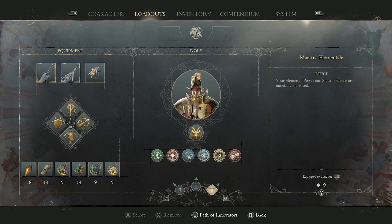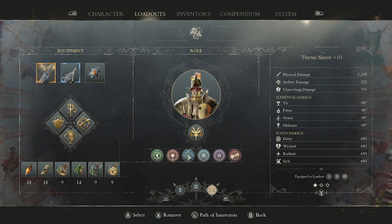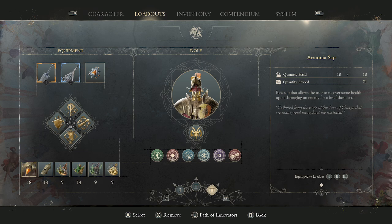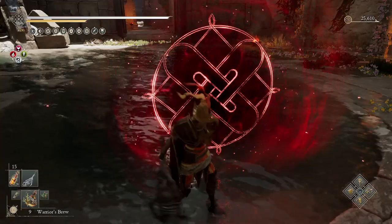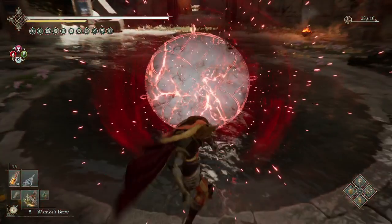The Maestro Elemental is for the Status Defense because we might get Radiance on us, and if she hits us at the same time, we might explode with Radiance and that's going to hurt all at once — she can really tear us apart with that. Then Stalwart Duelist, because I'm going to try to Perfect Parry her ranged attacks as best as I can. You might still see me get beat up. I have the Armonia Sap for healing in between big phases, and the Sips of the Past to try to help catch up on the Memoria. I'll start off with Armonia Sap and Warrior's Brew for Defense.